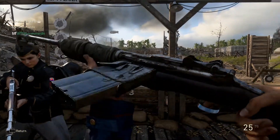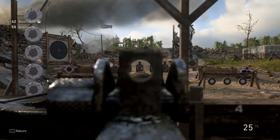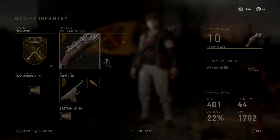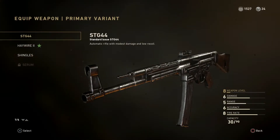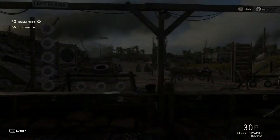Those iron sights — that iron sight is so weird. What else do we have here? M1 Garand we didn't get. There's a lot of stuff that I don't have unlocked right now, unfortunately. But we did get the Haywire 2, which is the Heroic STG.